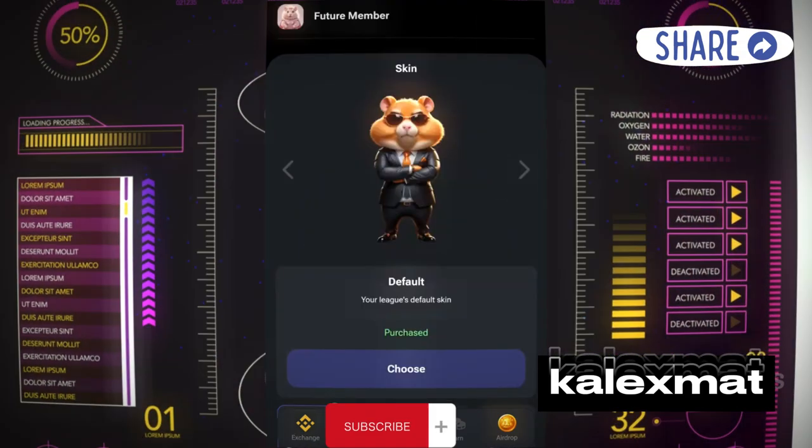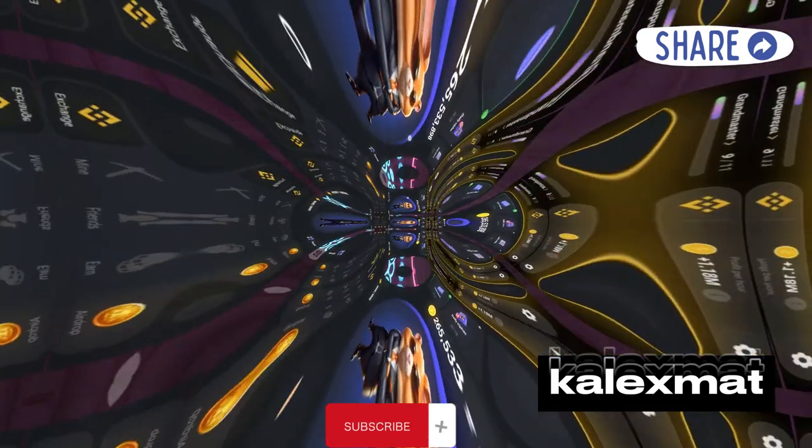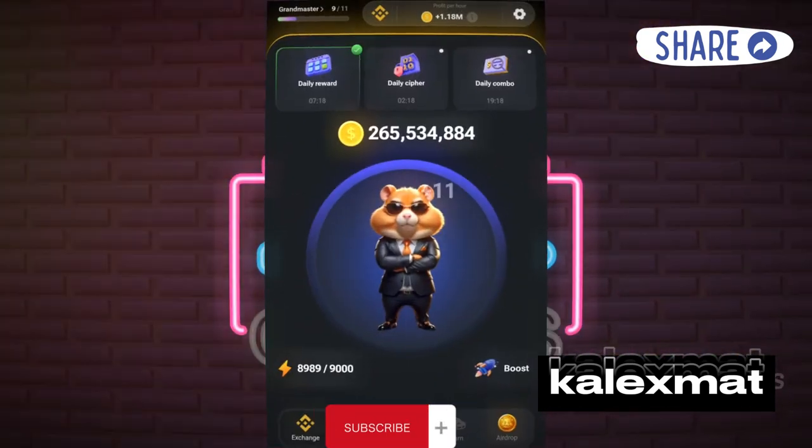As you join us now, you'll notice an option on the sidebar for purchasing skins. Additionally, there's a lock symbol accompanied by a key icon, which you can click to reveal.